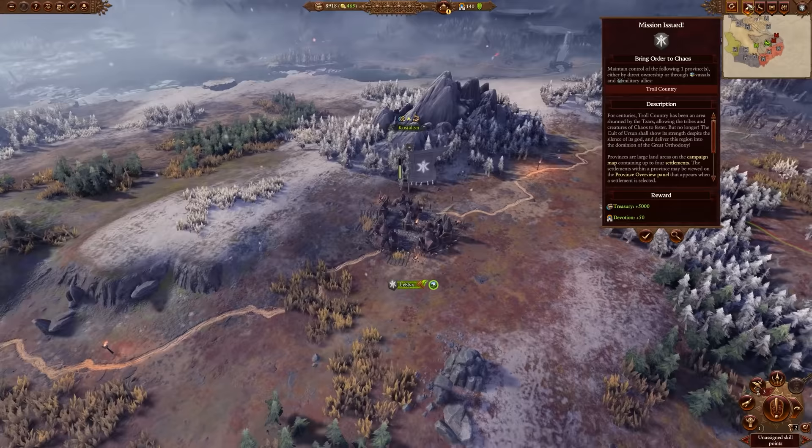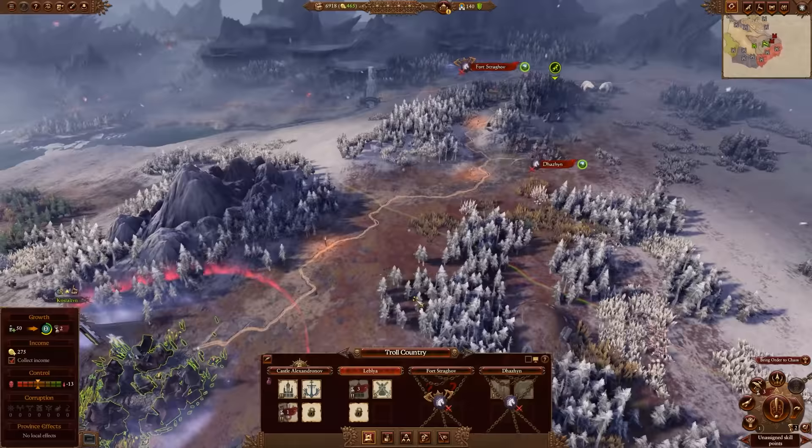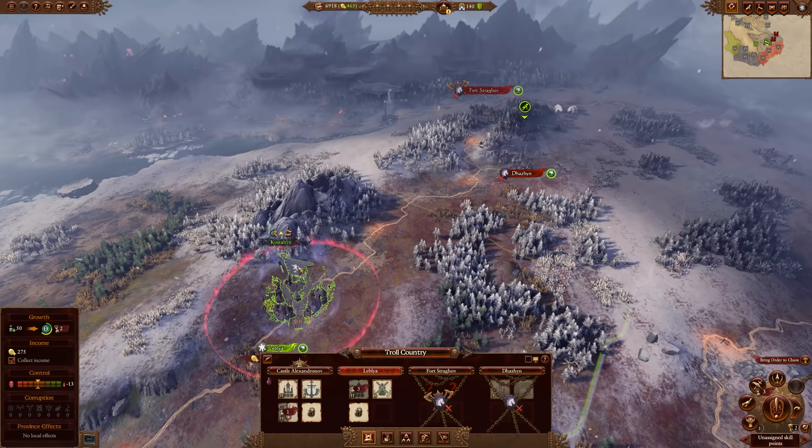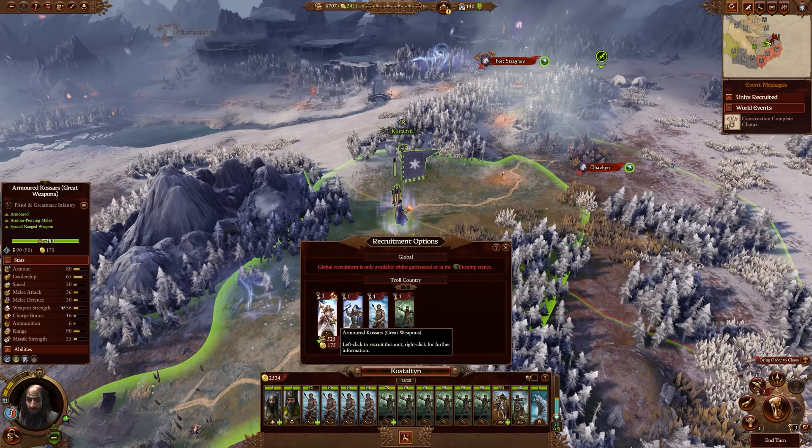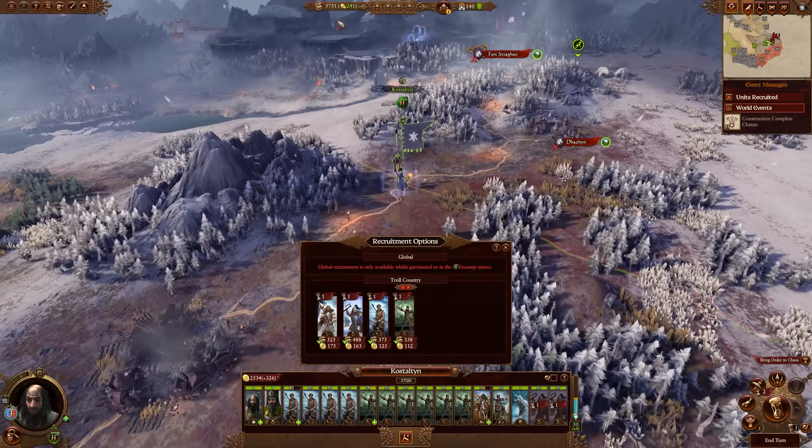Once that's done, we've claimed our first settlement - occupy it. Hopefully your army is still in decent shape so we can keep rolling. Upgrade this settlement as soon as you can, as there's a lot of stuff to start building. Move straight on to the next settlement, but recruit a few more units first to get your army nice and large. On the next turn, move up to the border and recruit a couple more units - get some armored cossars, which we can just about afford. That should give us a fairly sturdy army to finish off this province.